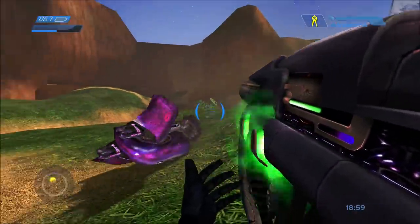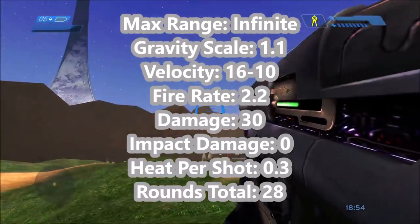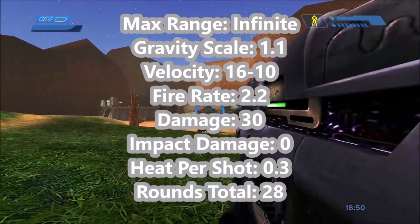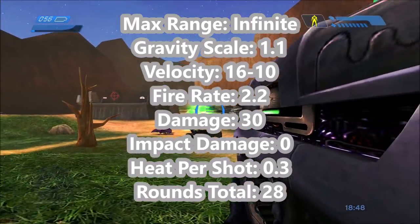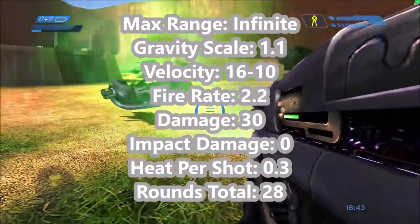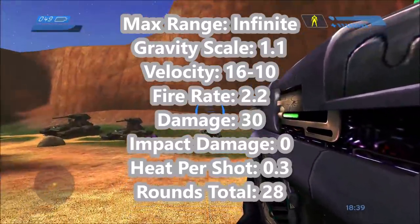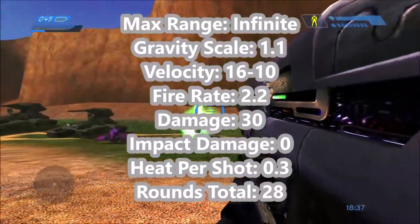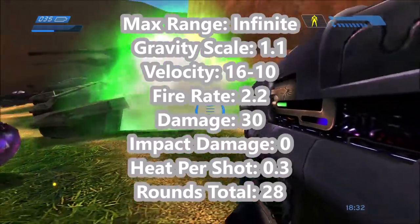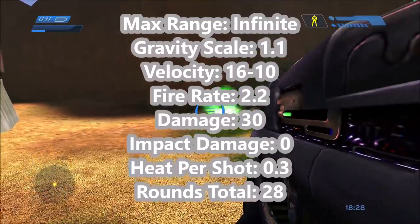It's technically called a plasma cannon in the game files, not a fuel rod gun. As for stats, each fuel rod has technically infinite range, but it's affected by gravity a lot — at a scale of 1.1. This causes it to arc a lot and it doesn't shoot very far. It has a velocity of 16 in-game world units per second, which gradually slows down to 10 over time.